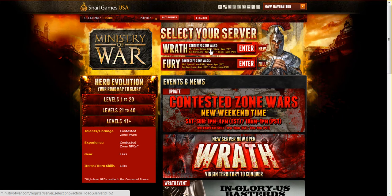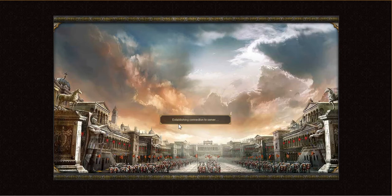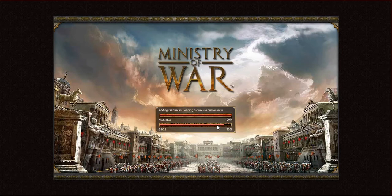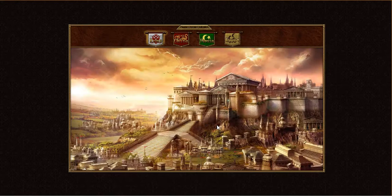We're going to jump right in and join the new Wrath server. Once you select your server, you're going to be greeted with the Snail Games logo — that is a really good looking logo — and it's going to connect to the server. The first time you log in this may take up to 20 to 25 seconds, but every other time it'll be very quick.